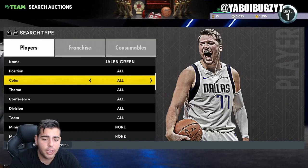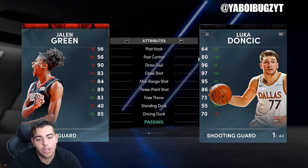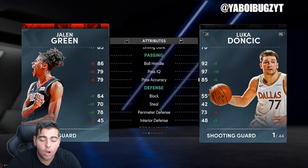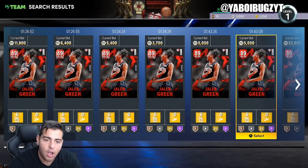The Jalen Green sapphire was incredible. He should have Cam Reddish's jump shot because he has a very similar jump shot. Look at these stats — unreal. He's amazing on offense. The only thing is his defense isn't the best.